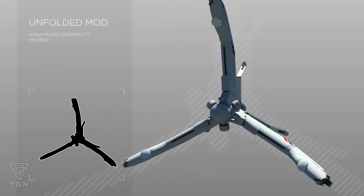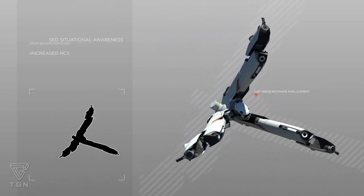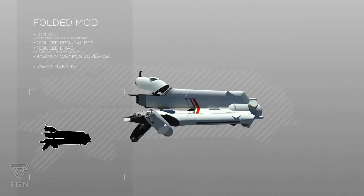The Switchblade Fighter — if a capital ship had a pocket knife to protect itself, this would be it. Perfect for a ship that has storage space problems.